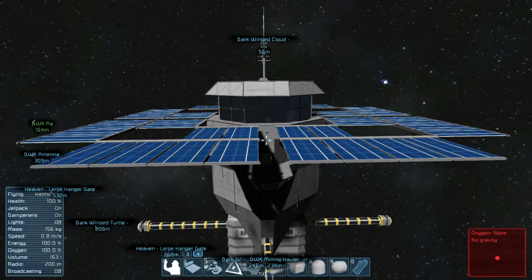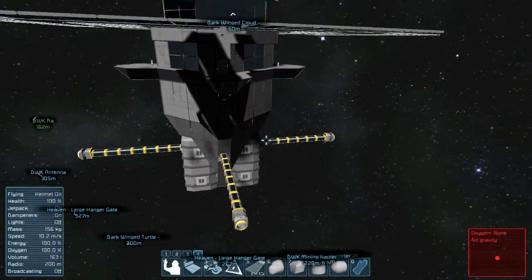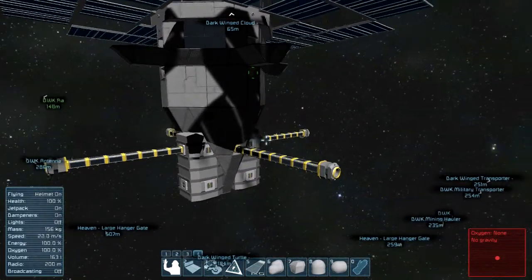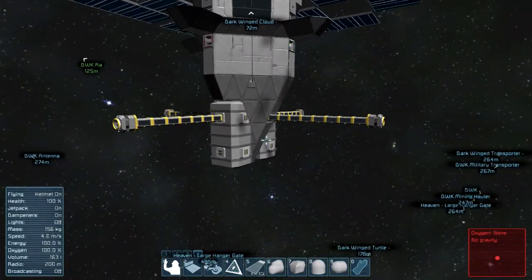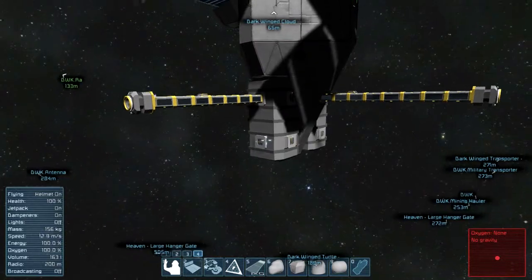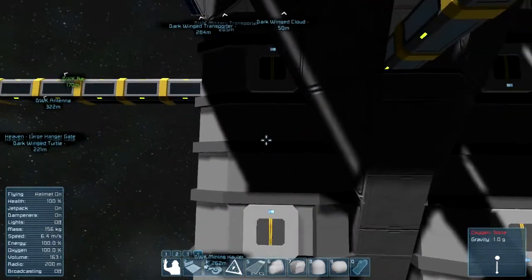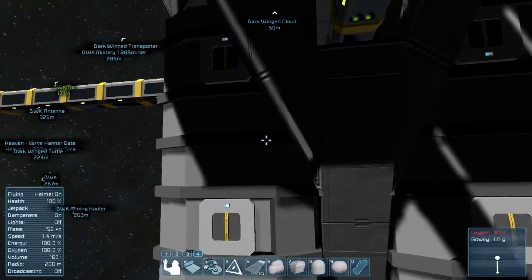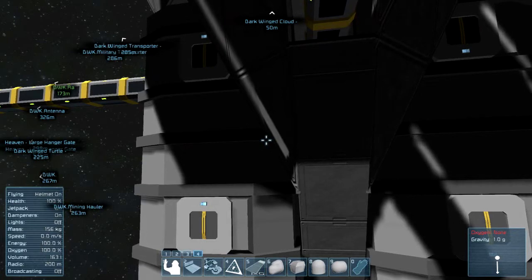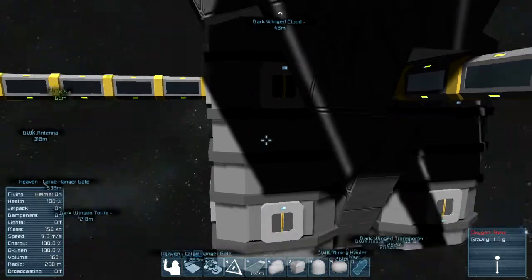This base is fully powered by solar panels. It has 4 connectors in order to connect to ships. And you may have already noticed, it has mods. The ramps are vanilla parts, so ignore them. But these containers right here are the extra large containers from a mod. It only adds one, but modifies all the containers' storage limits. I'll list that mod in the description below, but there are a couple more.